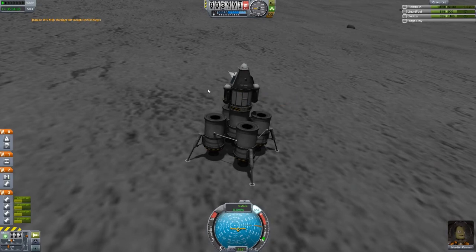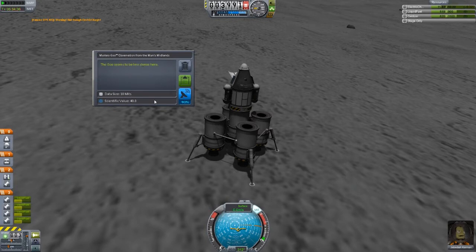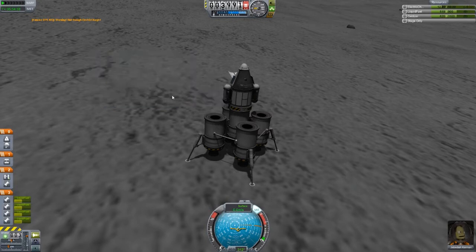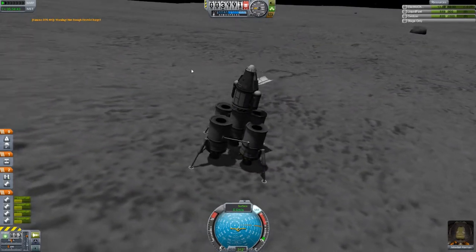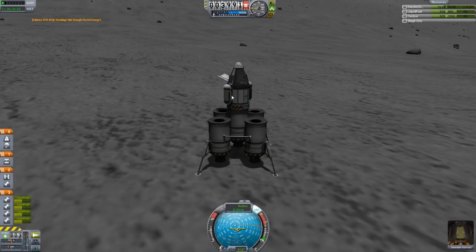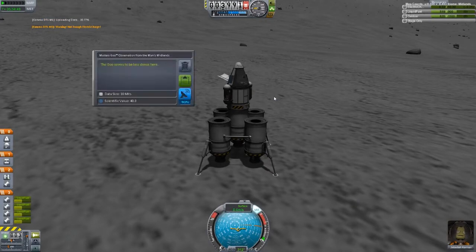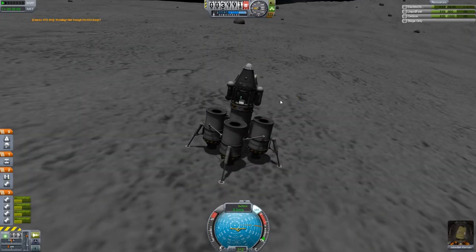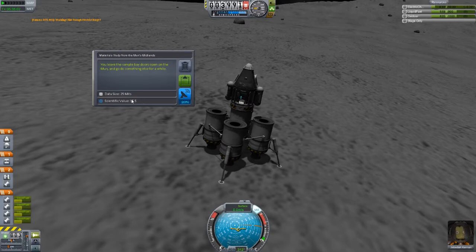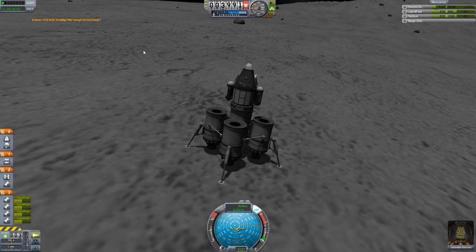Let's observe these mystery goo canisters — the goo seems to be less dense here — so we can transmit that as well because that's worth a little bit more. It's transmitting. Oh, that's only 1.5 science, that's a bit disappointing. I'm going to keep that data and observe this again. Its scientific value hasn't gone down too much, so I'm going to transmit more data there.